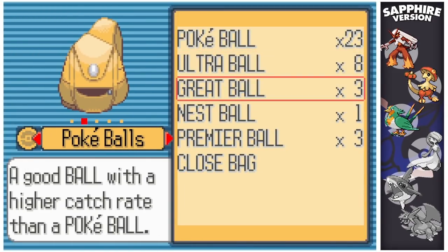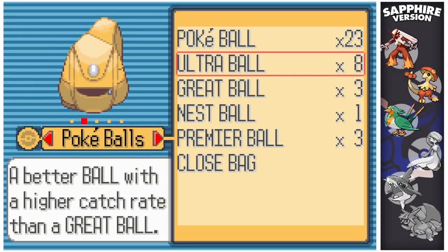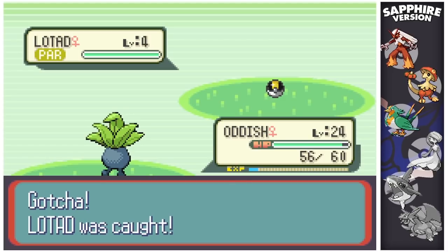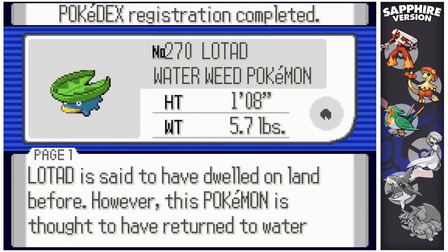This is a Pokémon I was originally going to hunt on my Water-type Mono Challenge, but I figured I would get a couple during this hunt, so I decided to hold off. I already have one of these in 4th gen, so it's nice to get one in its original generation. I'm going to go for an Ultra Ball — kind of matches with Ludicolo in a way.